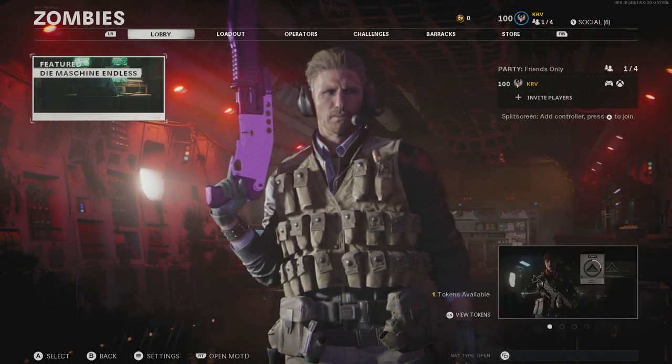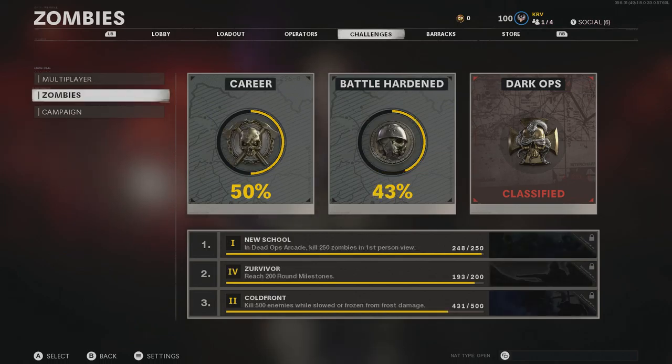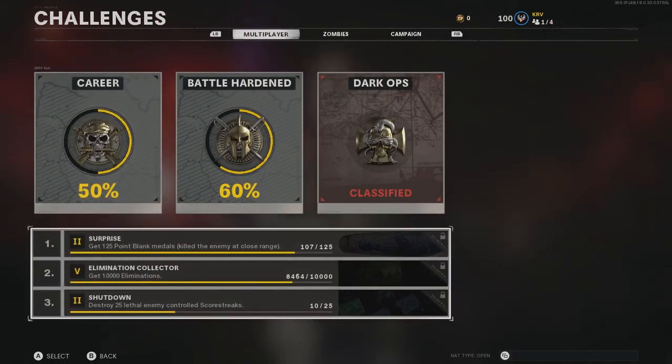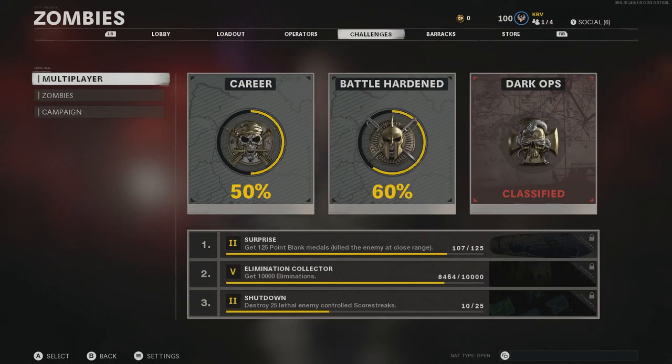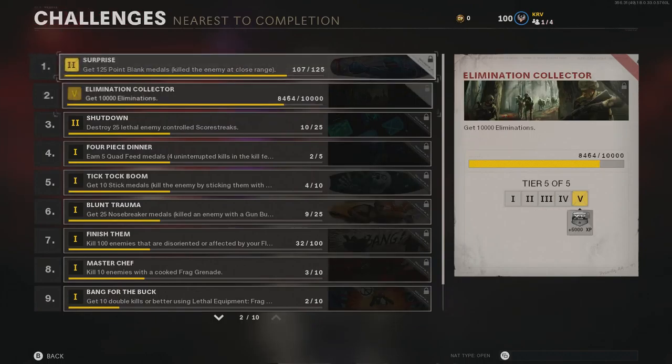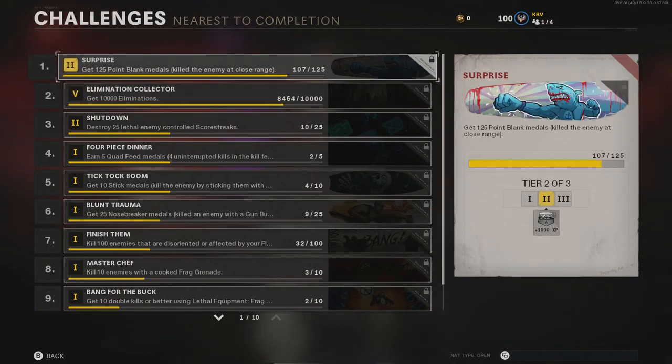For starters, what you want to be doing is completing your challenges. This is more relevant to players with zombies, but what you want to look at is basically which ones are nearest to complete. If you go to your challenges and select zombies or multiplayer, this little bar at the bottom shows the ones you are nearly completed — so go into a game and try to complete all of these.